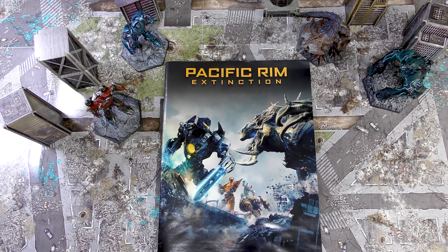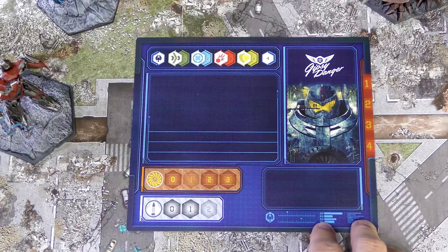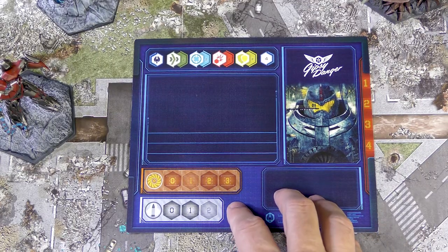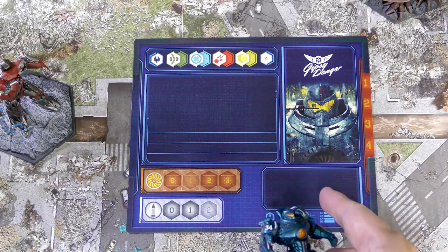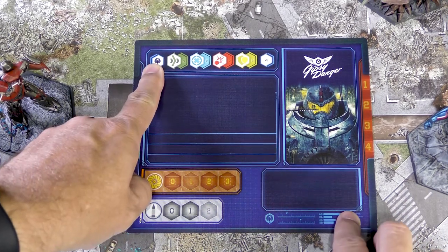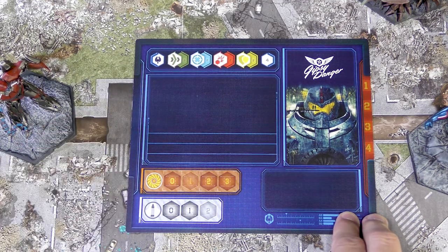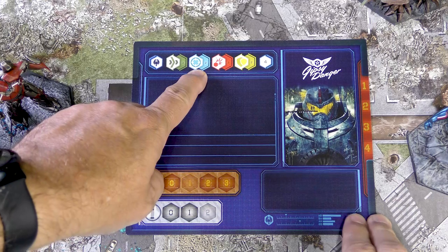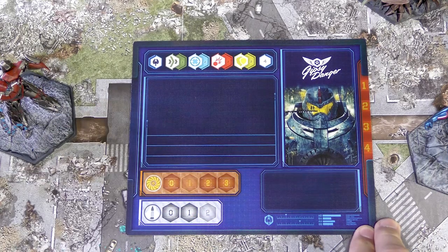The first thing we're going to do is take a look at the unit cards so you can get an idea of what each unit is and what it's capable of doing. We're looking at Gypsy Danger's compod, which gives us all of our relevant information about how our Jaeger works. Each Jaeger has a corresponding compod with different stats. This icon tells us the faction — this is Pan Pacific Defense Force. Green is Speed; Gypsy moves three hexes in a turn. Blue is Skill — two Skill. Red is Power, and yellow is Armor.